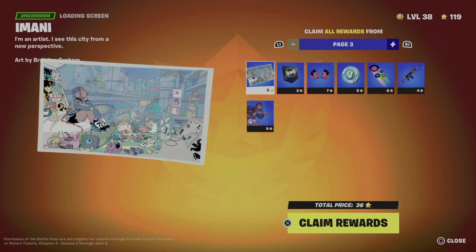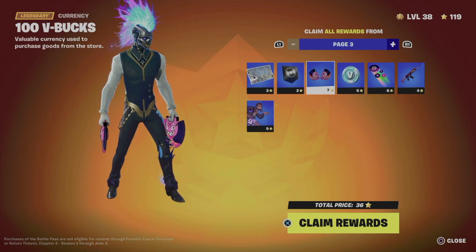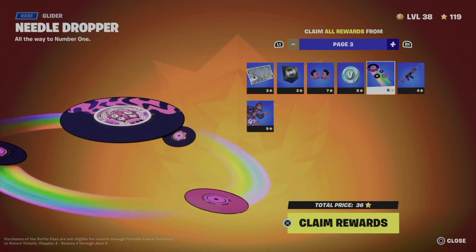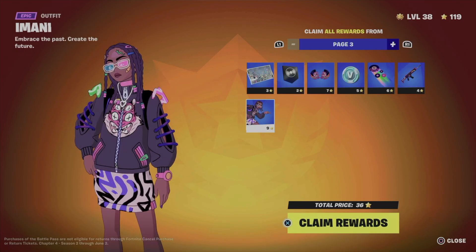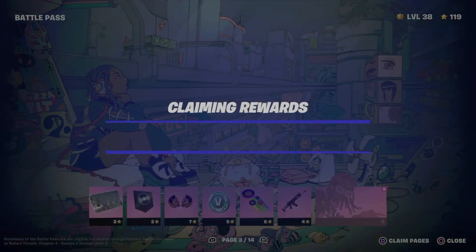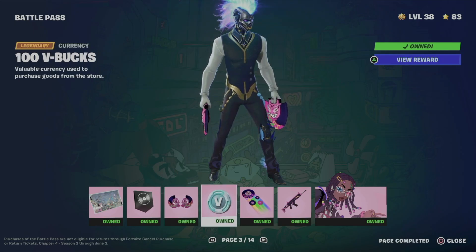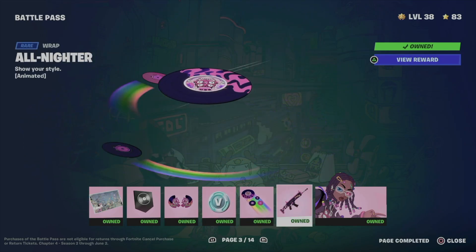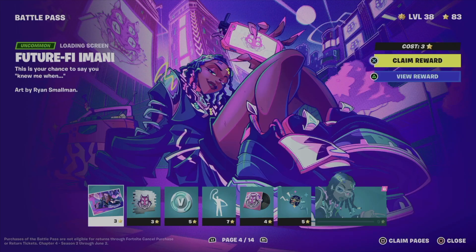So I can go ahead and claim everything from here. We're going to get this loading screen, the banner icon, this harvesting tool, the glider, the wrap, and obviously we're going to unlock this awesome skin. We own everything from page three — every single item. This is the best way to claim everything at once so you won't run into any problems.